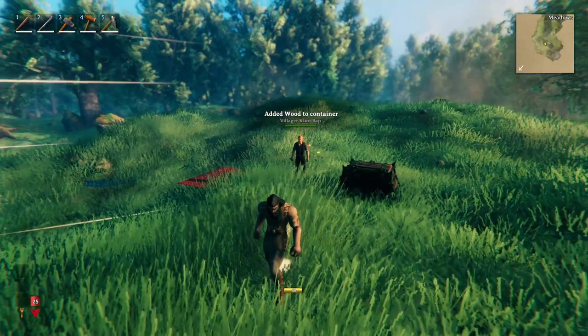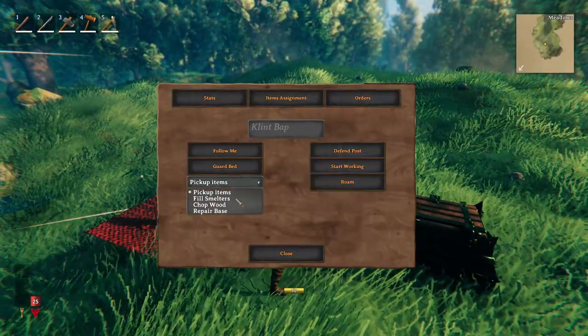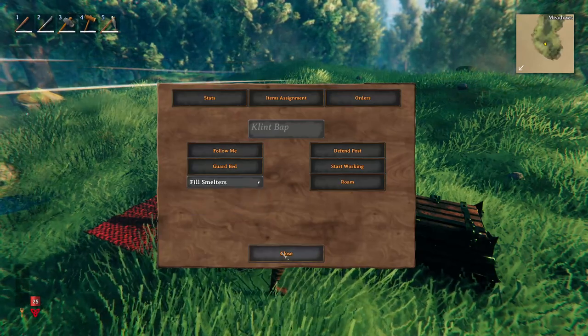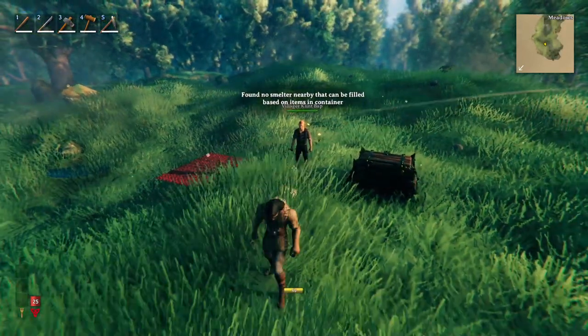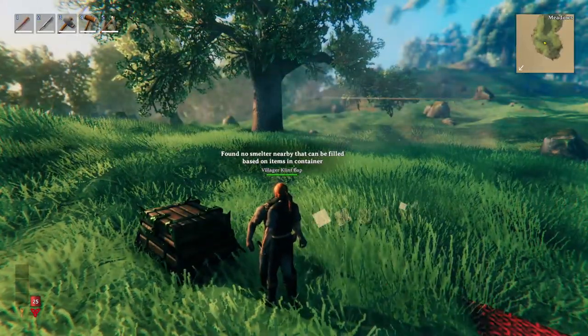I'm going to spawn one more item and then it's going to pick up this wood and put it in the container. Let's change the work skill to smelt - filling up the smelters. Currently we don't have any smelters so it's saying there's no smelter nearby.